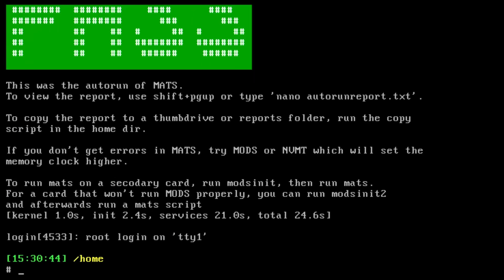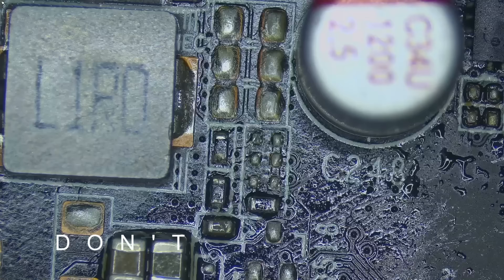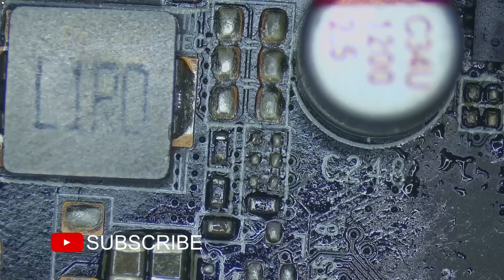Now that we have replaced the memory, it's time to run the memory test to check if everything is installed correctly. Running MATS. We can see that MATS has passed and our memory is installed correctly. The next step is to change the straps.